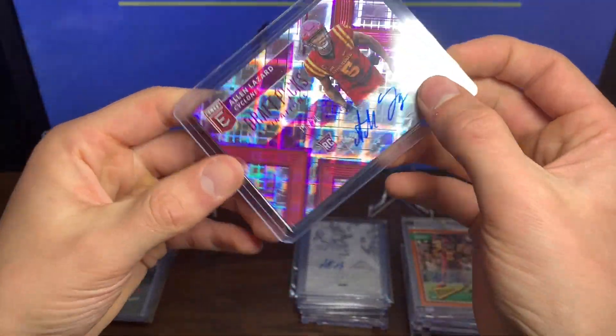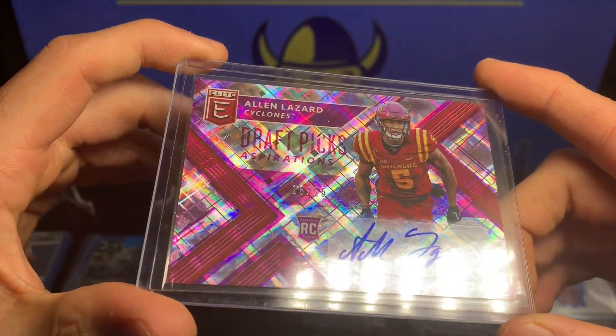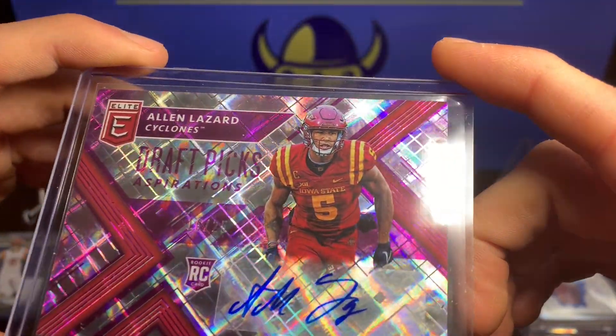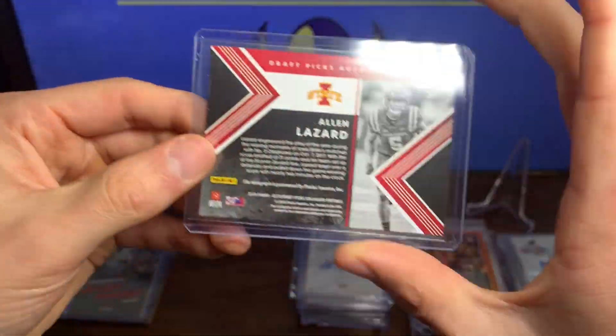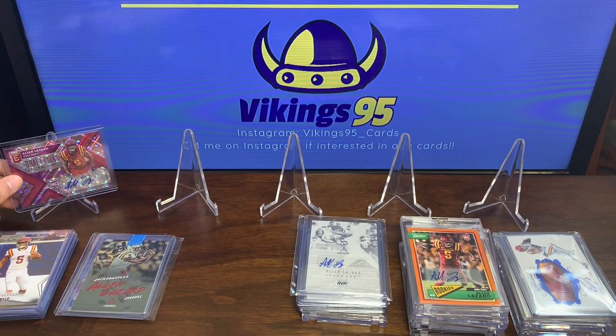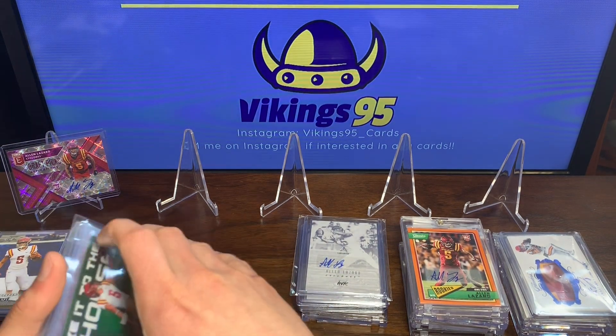And then we've got the Draft Picks Alan Lazard, numbered 16 of 25 — you can see right there, 16 of 25. Beautiful card, very nice. That will be the first card I put up as one of the favorites in my collection.